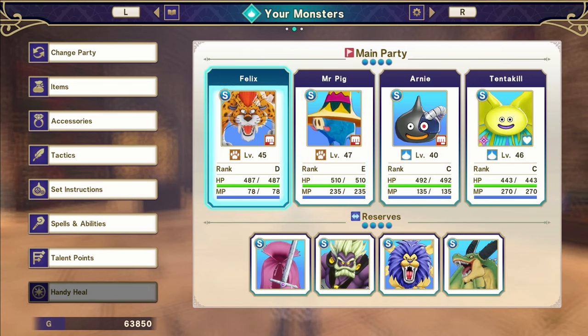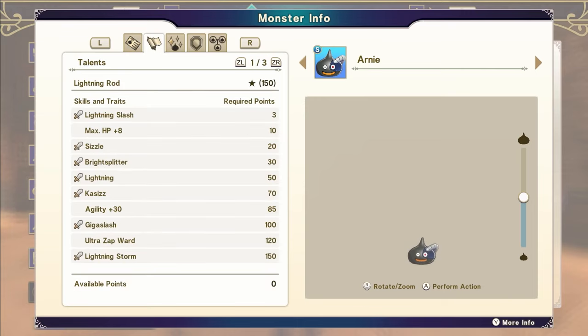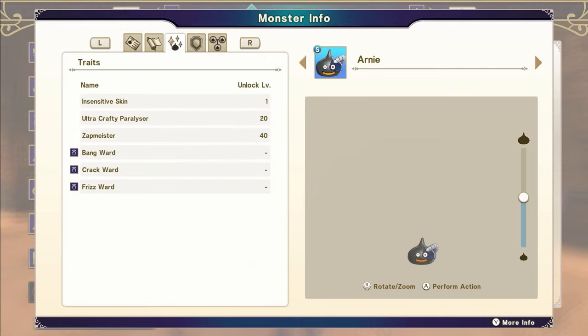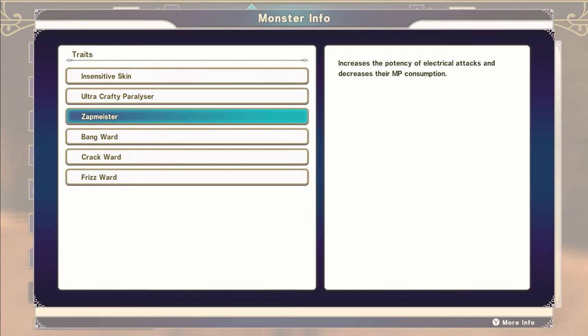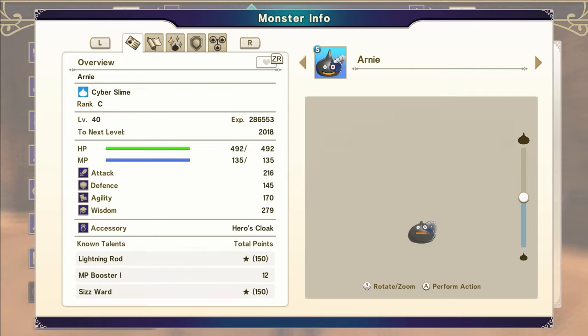As for our main team, we have Felix, Mr. Pig, Arnie, and Tentacule — that hasn't changed. Their levels may have increased a little bit. We've actually got Arnie to level 40, which is fantastic. Because that means we now have the Zapmeister perk, which increases potency of electrical attacks and decreases their MP consumption. So his Lightning Storm has now become even more excellent. Pretty chuffed with that.